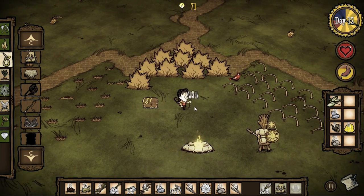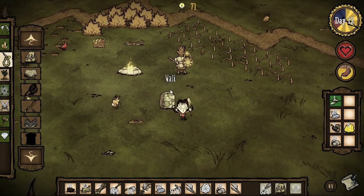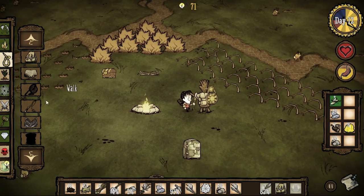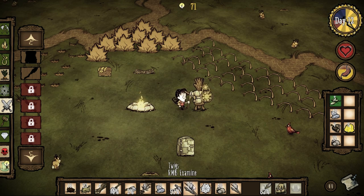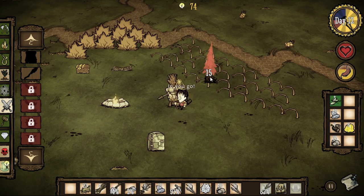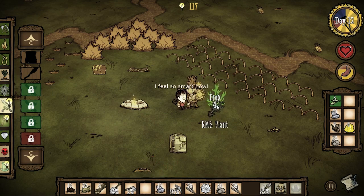I'm going to take these seeds — obviously birds land there. Let's build a bird trap and set it right there. Hopefully a bird will land there soon. But what do I need to learn the fire dart? It's 100. Let's research some serious stuff. These saplings do — let's just research some saplings. There we go. Never stop learning, that's my motto.